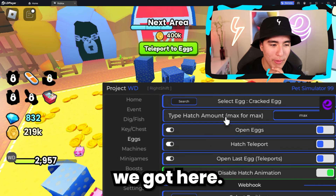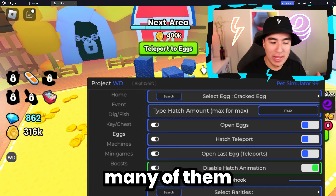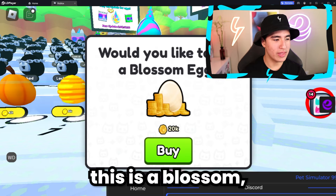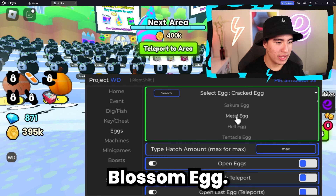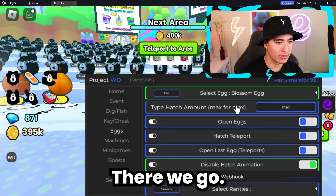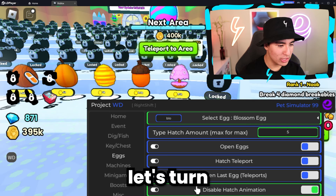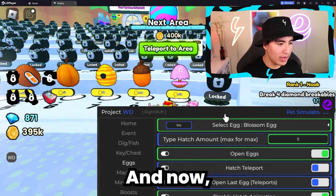If we take a look at eggs, we have an egg selector so we can select what egg we want to open, and you can also select how many you want to do. All the eggs are locked, so let me unlock this blossom egg — that wasn't too expensive. Let's go to the egg section, search for blossom egg, and open at least five. Let's put in five, turn off the hatch animation so it won't waste time, and then turn on open eggs.